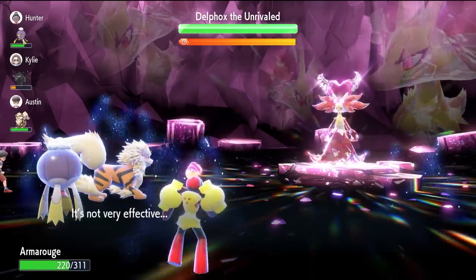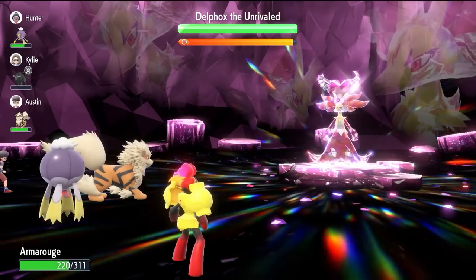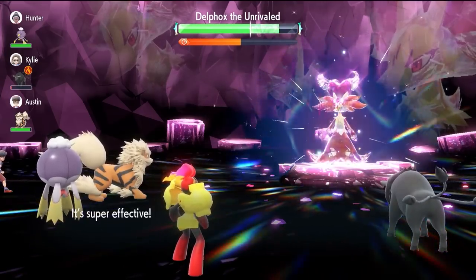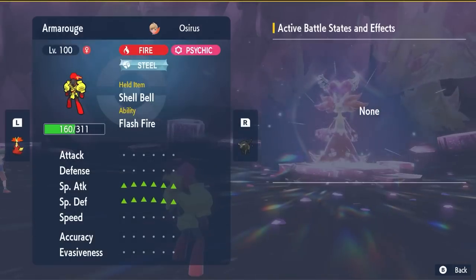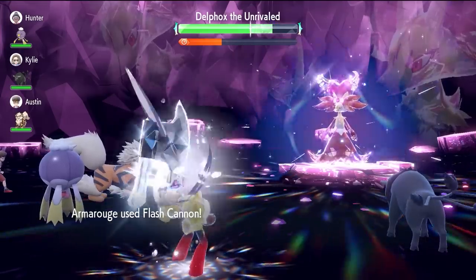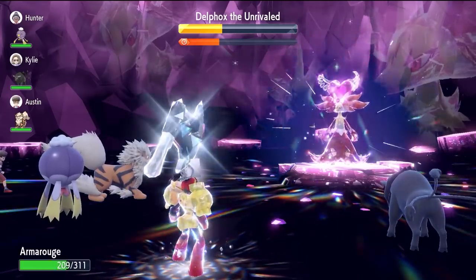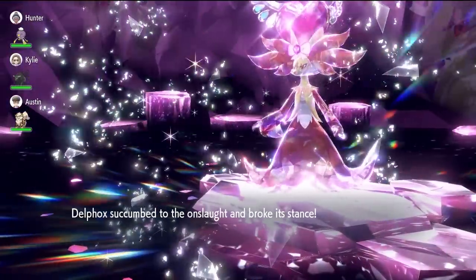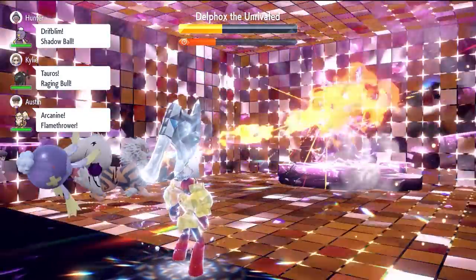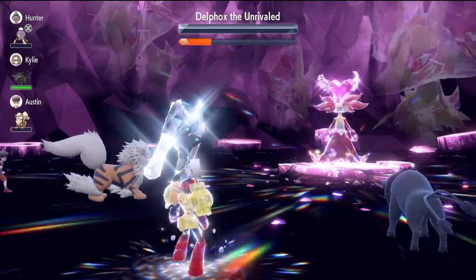The strategy is to get six Calm Minds up in the first six turns, boosting your Special Attack and Special Defense by one stage each time to reach plus six in both. Then go for Acid Sprays — probably four in total — to negate stat drops and any stolen tera power. After that, terrestrialize and use Flash Cannons. If Delphox removes your stat boosts after the shield breaks, use three more Acid Sprays or a Clear Smog if it has nasty plotted. Armor Rouge is a very strong, consistent option.